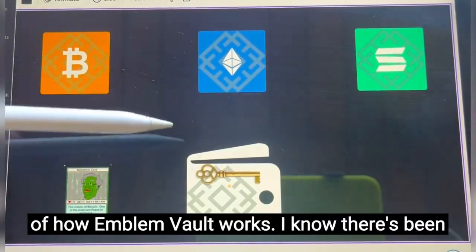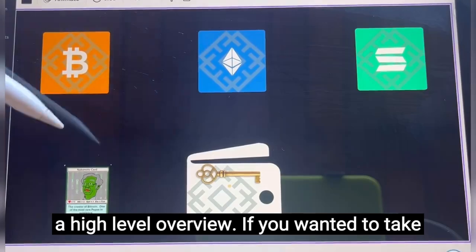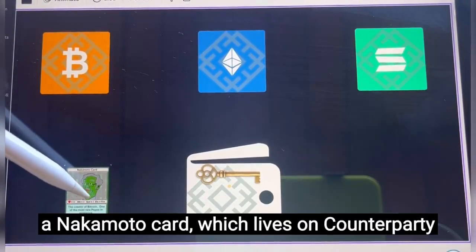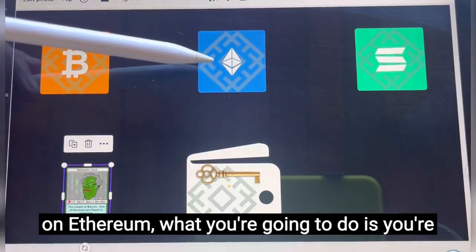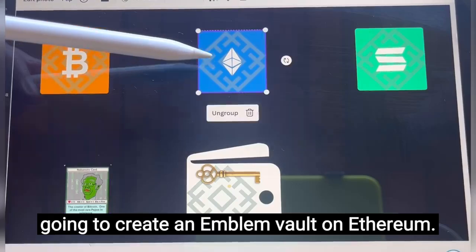I want to give you a brief overview of how Emblem Vault works. I know there's been a lot of questions, so I just wanted to give you a high-level overview. If you wanted to take a Nakamoto card, which lives on Counterparty on Bitcoin, and you wanted to sell it on OpenSea on Ethereum, what you're going to do is you're going to create an Emblem Vault on Ethereum.